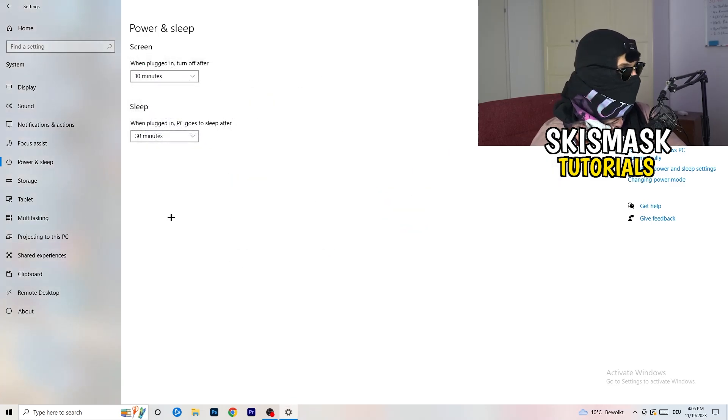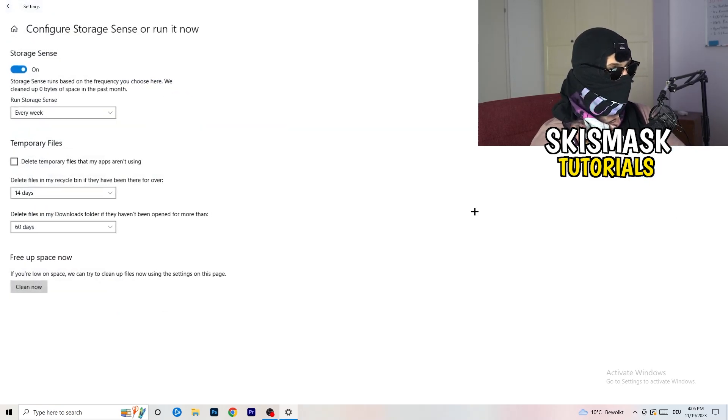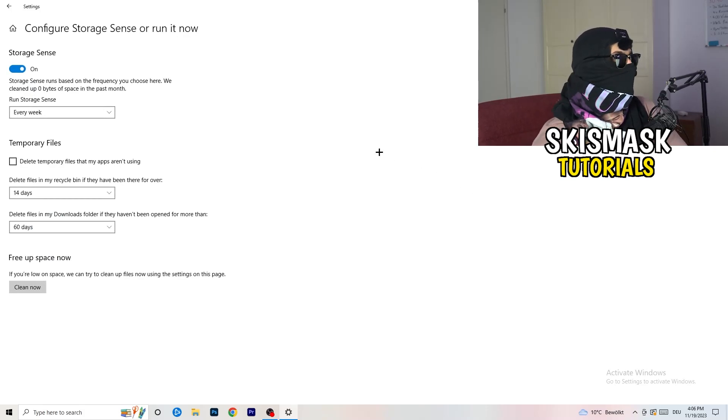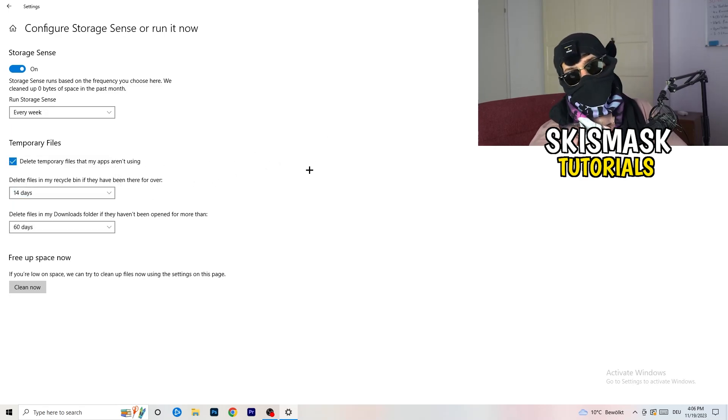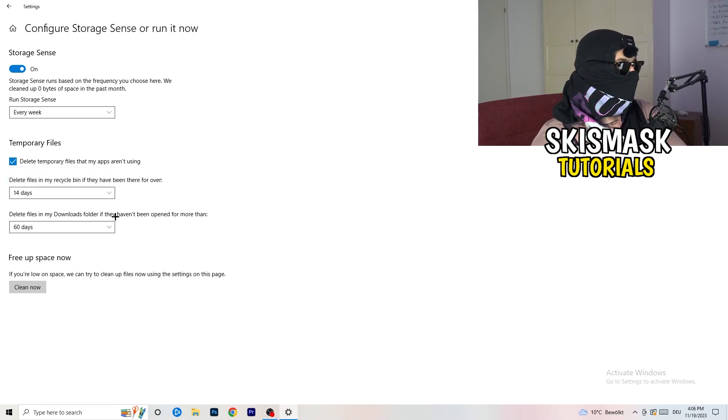Go to Storage and click Configure Storage Sense or Run It Now. Turn on Storage Sense and set it to run every week. Enable 'Delete temporary files that my apps aren't using,' and set 'Delete files in my Downloads folder that haven't been opened for more than 60 days.' Then click Clean Now to free up space.